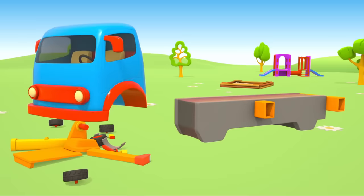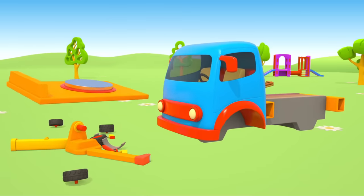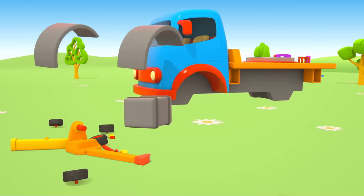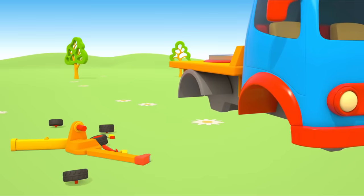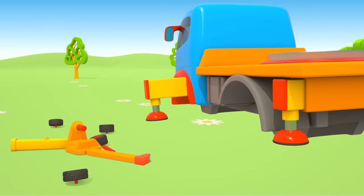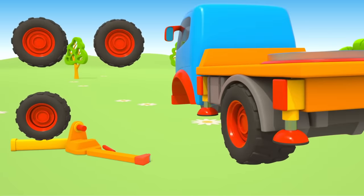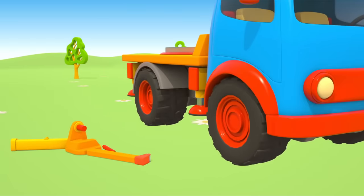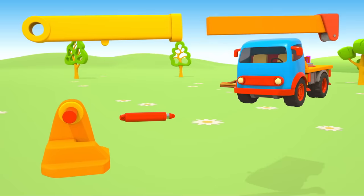A chassis. A cabin. A platform for the jib. Crane fenders and a fuel tank. Four supports. Wheels: one, two, three, four. And here's the jib.